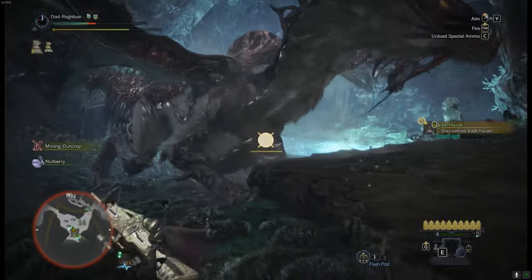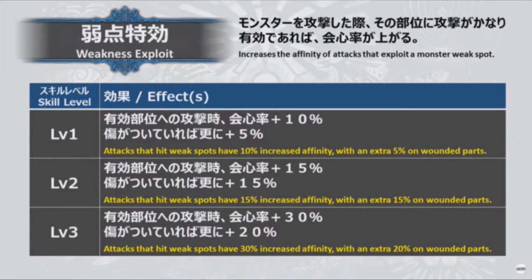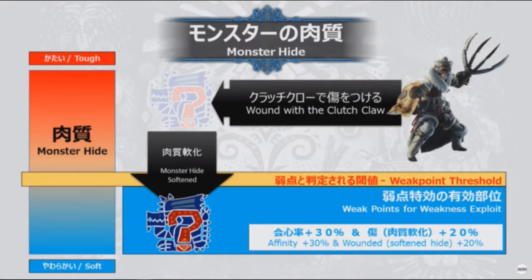The next one is something I'm still a little salty over — the Weakness Exploit changes. I don't completely agree with them but it is what it is. Level one: attacks that hit weak points have 10% increased affinity with an extra 5% on wounded parts from the clutch claw. Level two: 15% affinity with an extra 15% on wounded parts. Level three: 30% affinity with another 20% on wounded parts. I honestly feel Weakness Exploit should have been left alone, with a separate skill for the clutch claw interaction offering 70% affinity — suggesting clutch claw use but not making it near-mandatory.